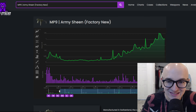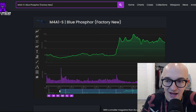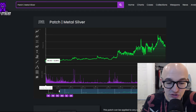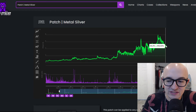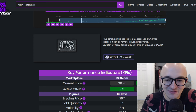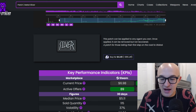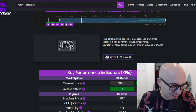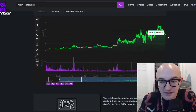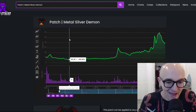A filler skin from the Control Collection — the MP9 Arm Machine — is up 377% since the end of Operation Broken Fang. Next, the Metal Skill Group Patch Collection. The Metal Silver patch was just 52 cents at the end of the operation and is now up to $4.76 — an 813% gain, the biggest gain we've seen so far in this video. It's funny and interesting — who wouldn't want to throw a silver patch on their agent? Simple design but done insanely well. The Metal Silver Demon patch is up 228%.